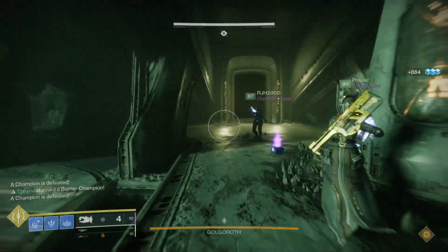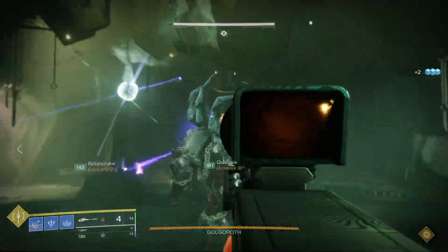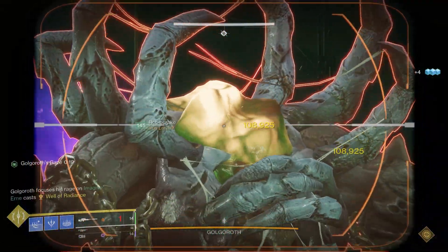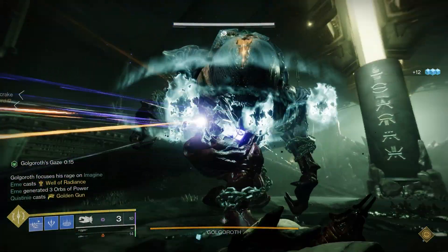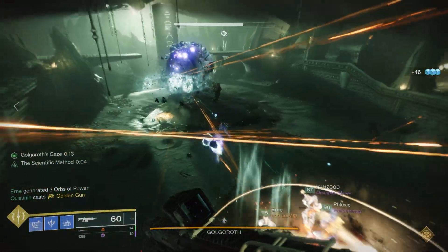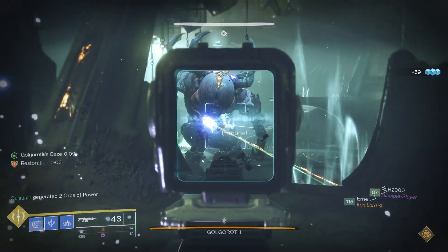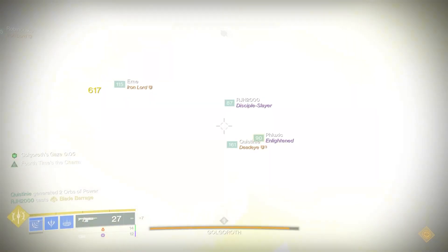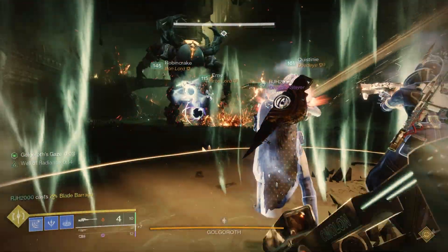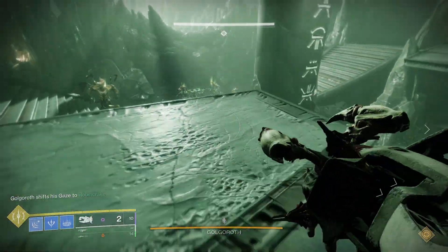Let's look at the DPS meta. On most bosses, you're going to want to use heavily sustained DPS, which often times means linear fusion rifles. If the Banner Shield player is using only Banner Shield, you miss out on half a person's worth of DPS over using just Well. However, what if we equip the Banner Shield player with some super heavy burst DPS before they pop Banner Shield to offset the lost damage? The first three things that come to mind are Parasite and Succession, Izanagi's Burden with a Demolitionist Overflow Haze and Vengeance, as well as an Izanagi's Burden with a Demolitionist Explosive Light Typhon Grenade Launcher.